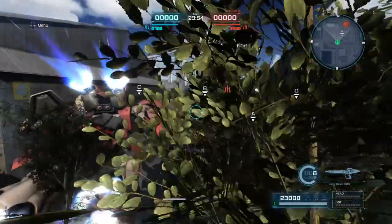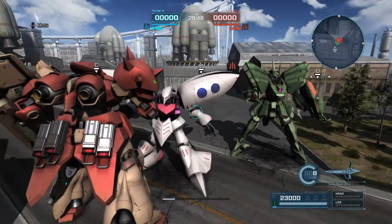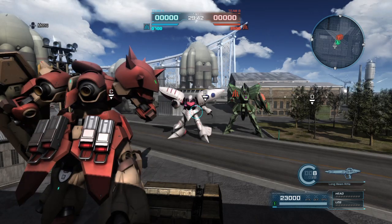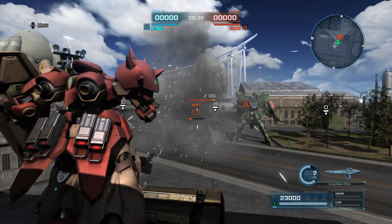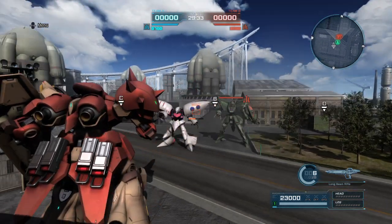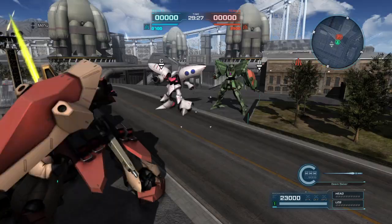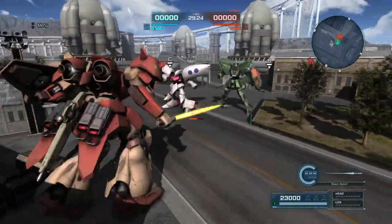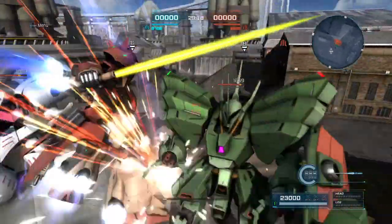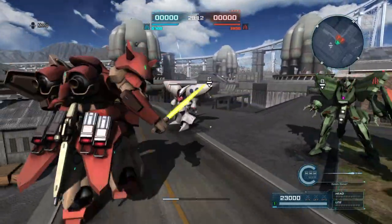Here we have the Mezor — it's a pretty good-sized suit. Standing next to the Cubelay, the height difference is very noticeable. Starting with the Long Beam Rifle: just over 2,000 damage with an instant stun. For melee, the neutral is a very long-reaching poke, side swings are standard, and the downswing is a boost slash — really nice range and damage, over 3,000 on a downswing.